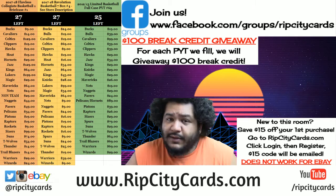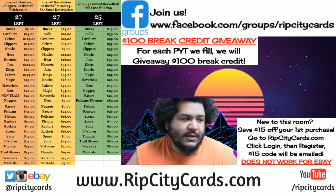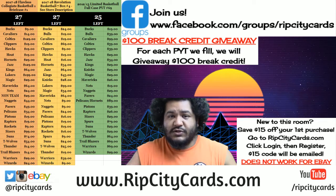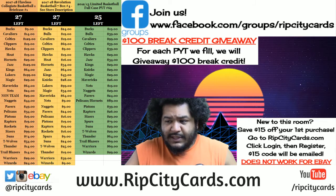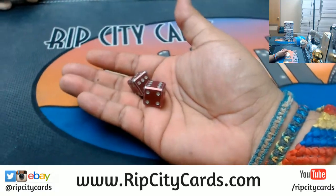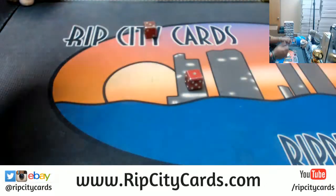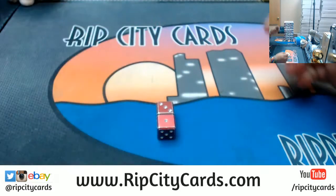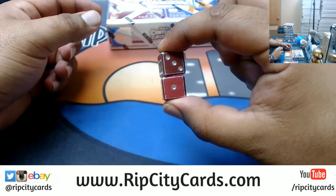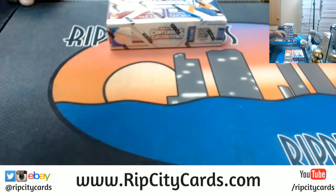It's time to do a hit draft — a draft of a box of Contenders Draft Picks football. I gotta pick a box and random the draft order. There are boxes numbered up to 12, so I'm gonna roll these dice. The dice say number four, and would you believe it, number four is available. So we're gonna do that, and we'll also go four times in the random for the draft order.